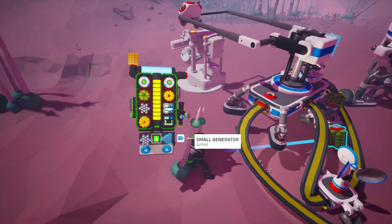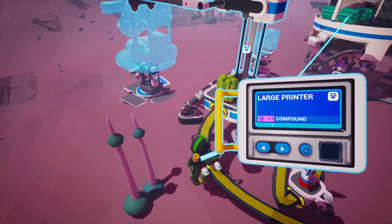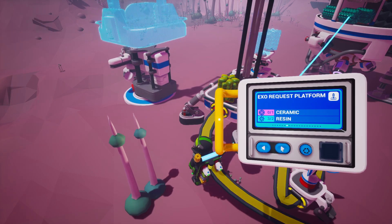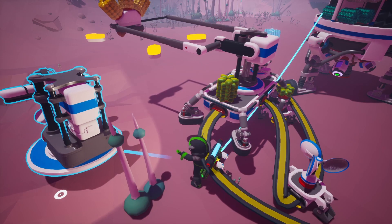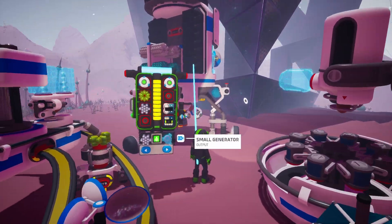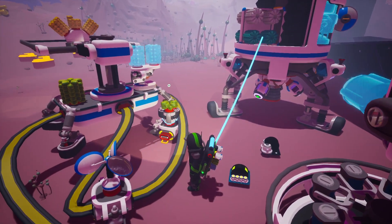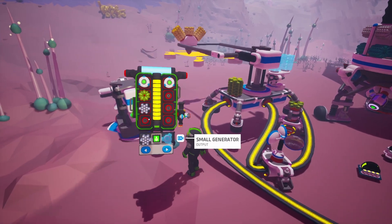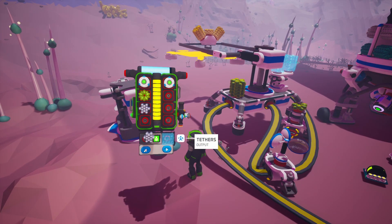I think our generator is about to be done. Let me get my large platform - we need these four things. Drop these guys right now, don't really need them right now. Tethers most likely.